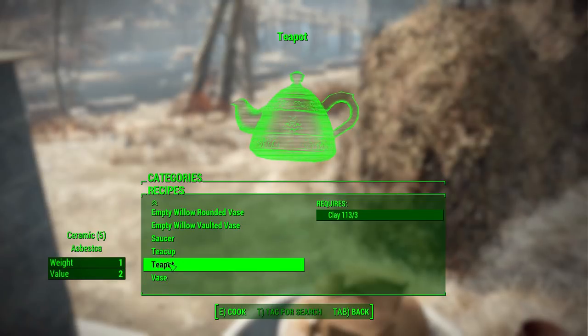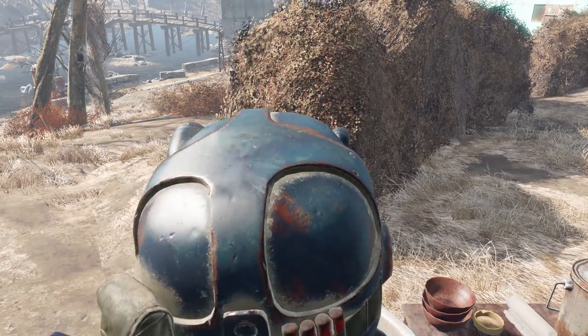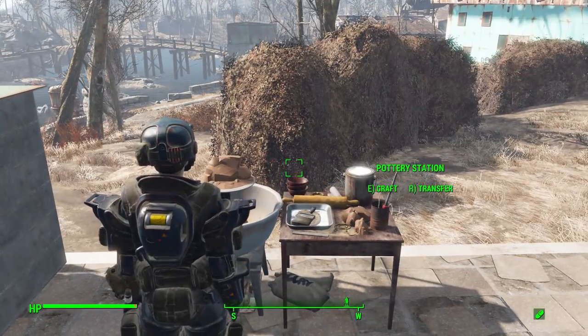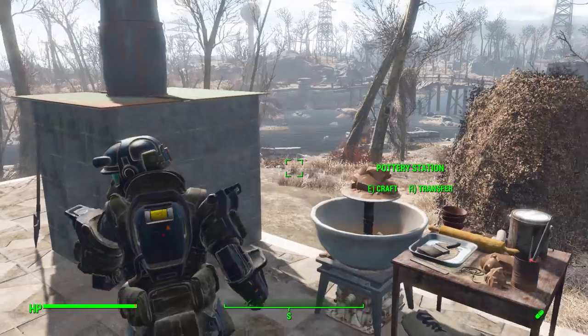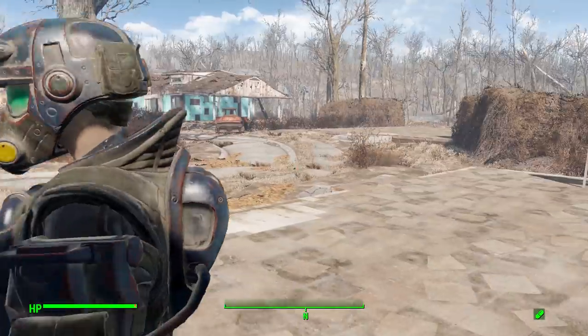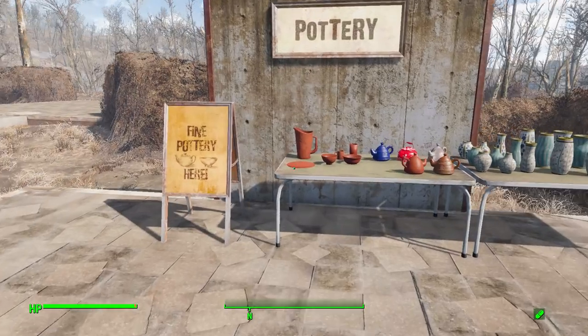The teapot also takes three clay to produce but will give you five ceramic and an asbestos when recycled — but that's just the vanilla teapot defaulting to its existing values, so that's not really the mod's fault. At the very least, maybe the mod could increase the clay cost so it doesn't seem so strange to get so much back. Now let's leave the pottery station — the camera unfortunately gets kicked into third person mode every time you leave either workstation, but we can just go back into first person.